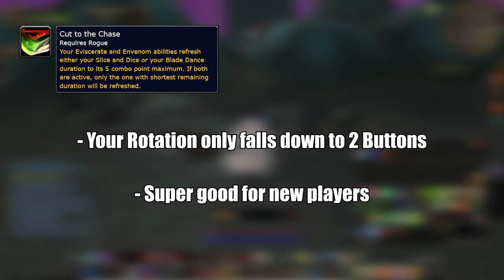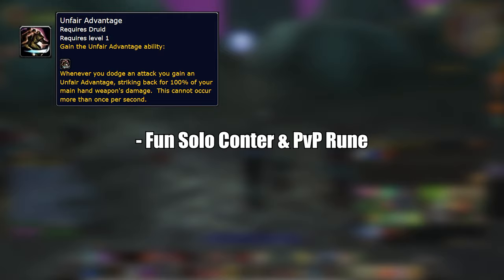Unfair Advantage: whenever you dodge an attack, you gain an Unfair Advantage, striking back for 100% of your mainhand weapon's damage. This cannot occur more than once per second. This rune sounds fun and it's actually going to be usable. It's great for tanking and it's by far the best rune for solo content and PvP.